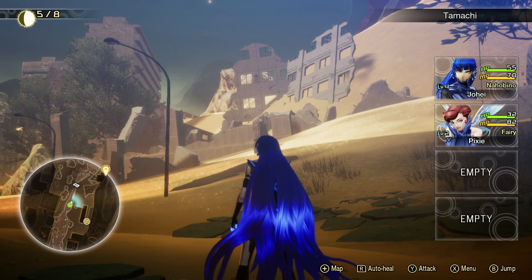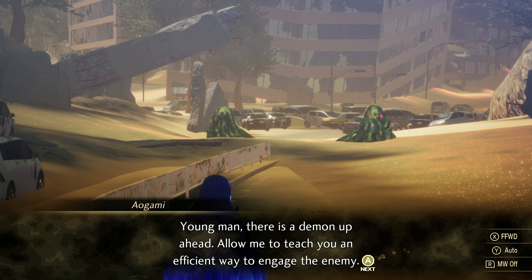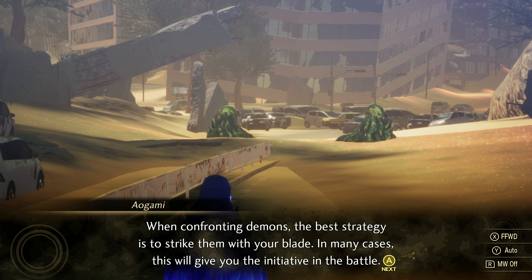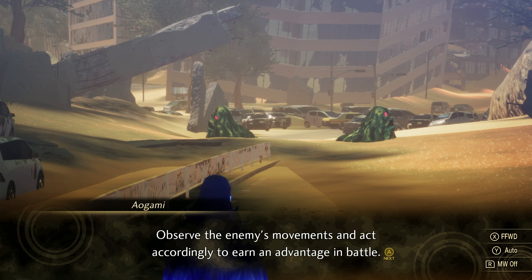Looks like there's some demons blocking our path. An NPC warns: 'Young man, there is a demon up ahead. Allow me to teach you an efficient way to engage the enemy. When confronting demons, the best strategy is to strike them with your blade. In many cases, this will give you the initiative in the battle. On the other hand, if you are attacked, the enemy may very well gain the initiative instead. Observe the enemy's movements and act accordingly to earn an advantage in battle.'